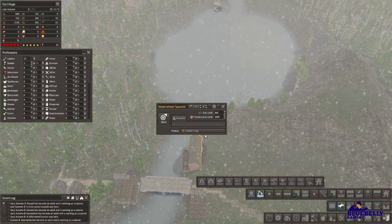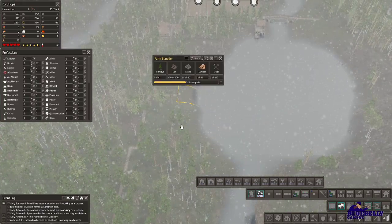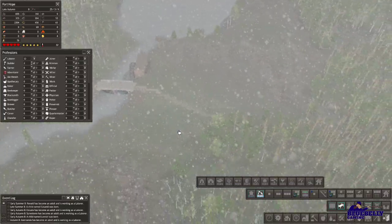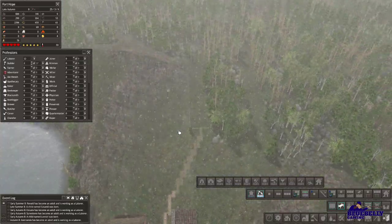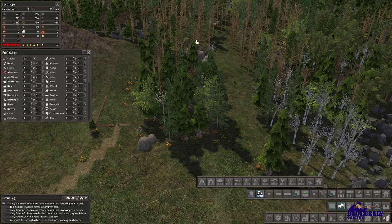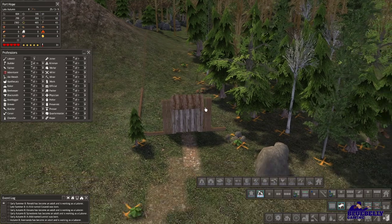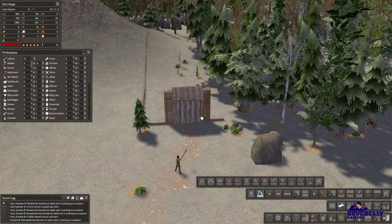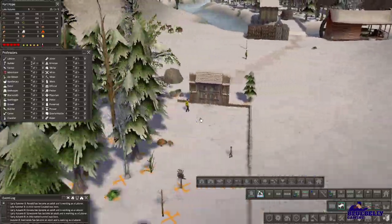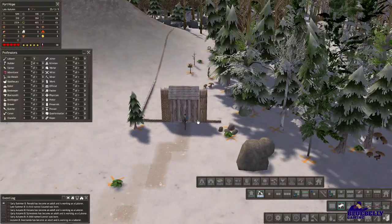We're going to go ahead and put two people here making lumber for now, and that should get things done in hopefully short work. How is this construction going? It looks like once we get a decent bit cleared here — oh, look at that! That's so cool. That's going to be really neat. That is very cool — I'm very excited about that.